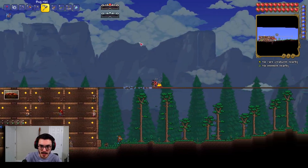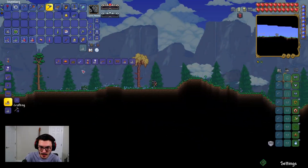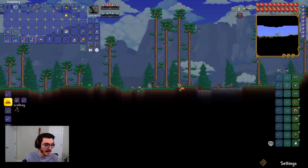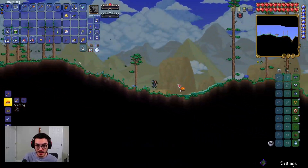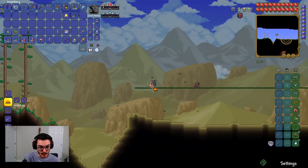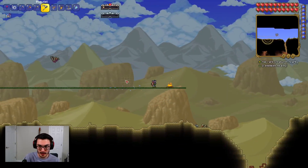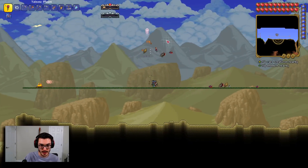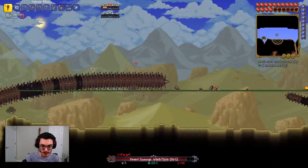Alright, we've made a tiny arena, we have our Desert Medallion, and I think we're ready to go. I do want to add a couple of campfires for extra health regen. This will be the last thing we do this episode — we've done a lot and I'm running out of recording time. I spent a lot of time unnecessarily looking for an accessory. Now let's spawn the Desert Scourge — oh my goodness, you are a big boy!